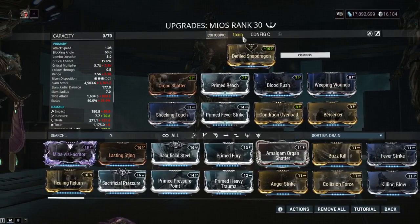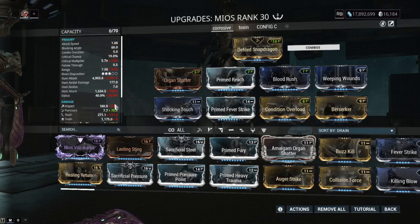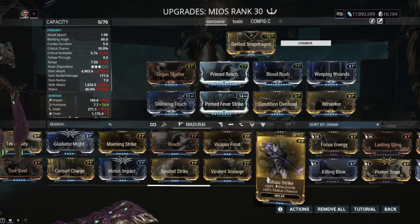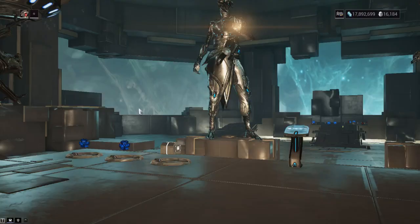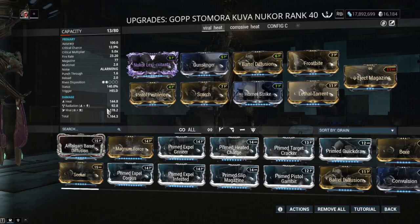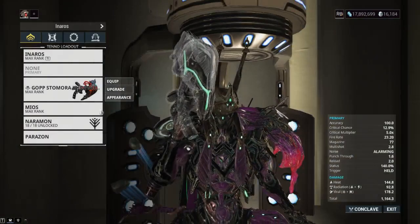That doesn't mean this thing is bad. Here's the build: we're running Blood Rush and Weeping Wounds to show max potential damage. We've got 25% status chance. If you weren't looking to stack Weeping Wounds, you could run 60/60 dual stats — for corrosive that would be Virulent Scourge and Voltaic Strike; for viral it would be Virulent Scourge and Vicious Frost. I'm running corrosive because I use a Kuva Nukor to proc viral and heat on enemies, so I don't need viral from the weapon itself — corrosive is great against armored enemies.